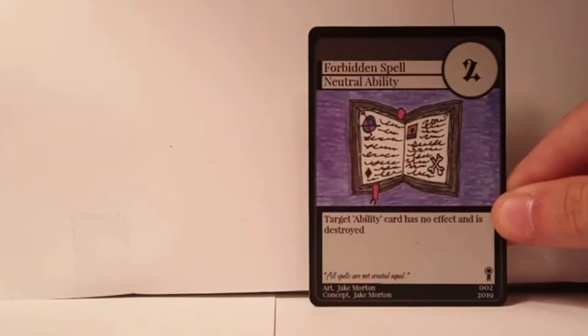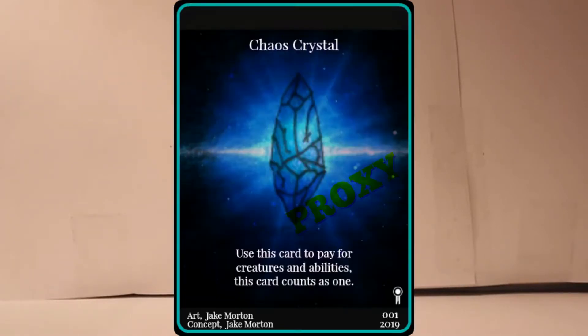Starting with Chaos Crystals — it's a basic card, like basic land. The way you get them is you pick them up every turn. All you need to know for right now is that it's the card you use to pay for everything else.